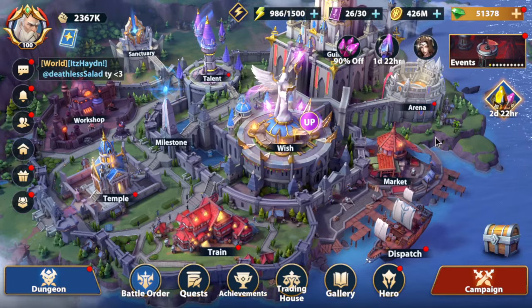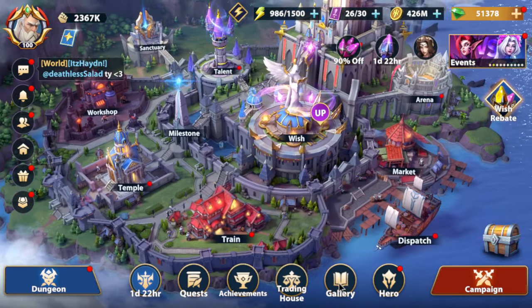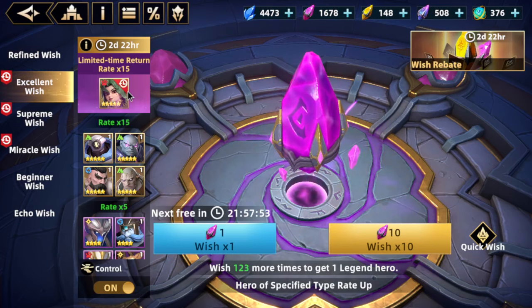So Jingle Bell definitely has gotten her fair share of the buff. She's definitely the strongest physical damage DPS by far now — kind of in uncontested territory. So yeah, definitely worth your summons. I just happen to have E5 right now, so there's no point for me to get extra copies of her.